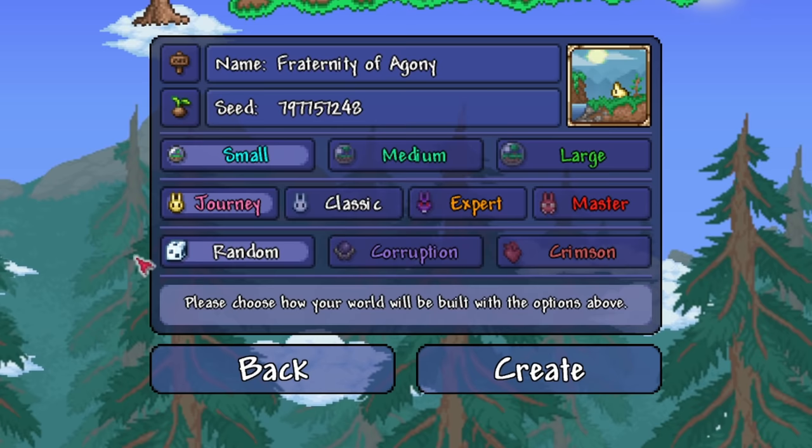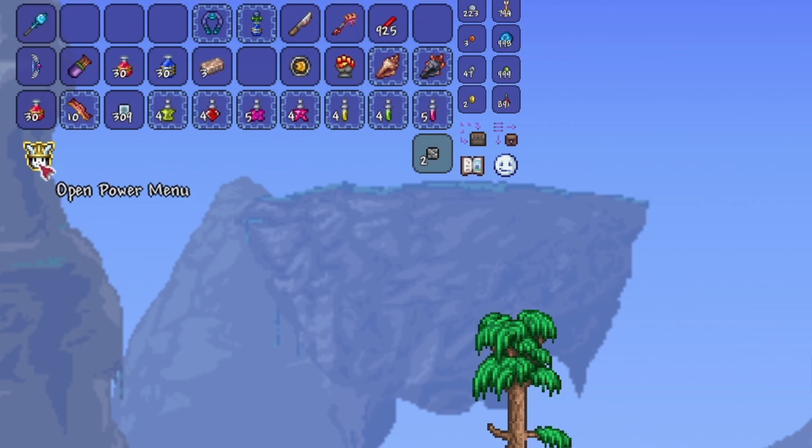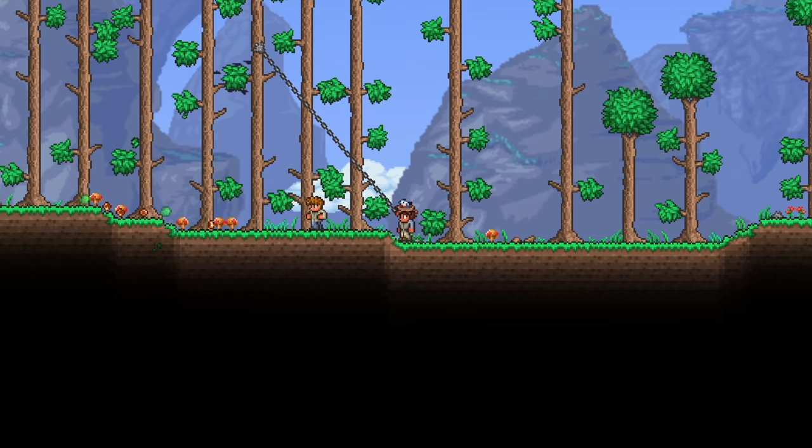Journey on the other hand is a whole different creature. Journey worlds offer you more customization — they are like creative mode, but with a twist. Firstly, journey worlds allow you to control things like time, weather, enemy spawns, and can even give you god mode. You start with more items here, such as a pair of Starsung Wings, an item to teleport you home, and better tools.